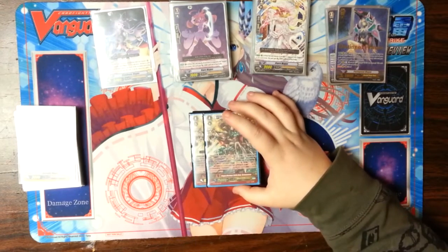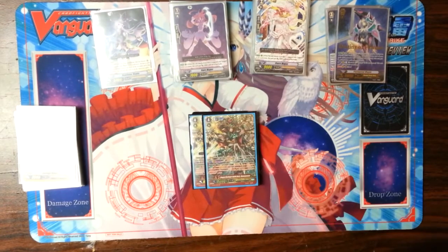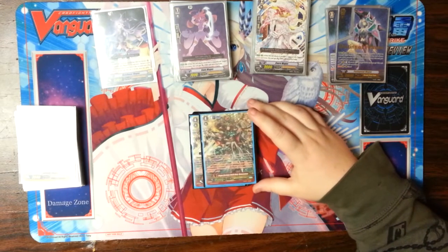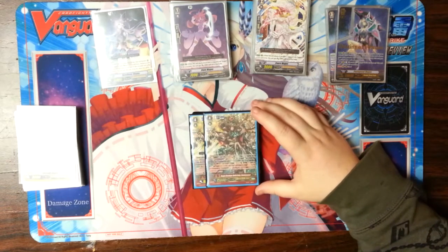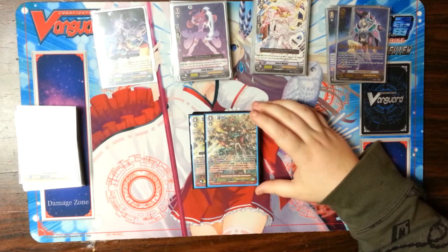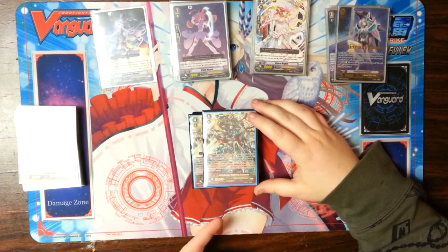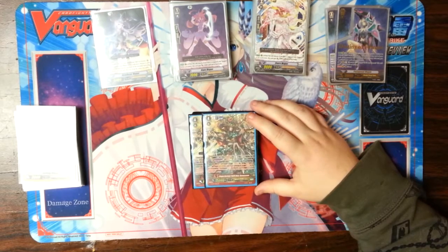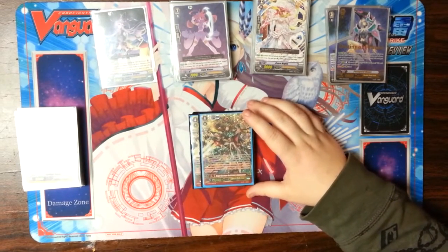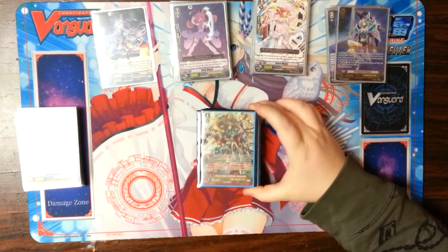And then I run 2 Dragon Destroyer Battle Deity Kamikamikaze Susano. This is the new stride from GB5. He is Susano's new persona stride. He's once per turn — you can persona him, and he gets the auto ability: when he hits, you can look at the top 2 cards of your deck, put one in hand, put one on the bottom. And then if you're GB3 — so pretty much your second stride — you can give all units plus 2k. So your vanguard and all your rear guards. That's pretty good — it's pretty much just Kirin on a bigger stride. Really nice.